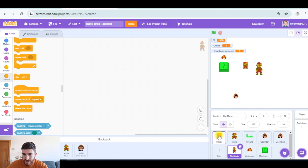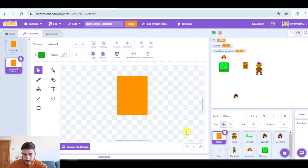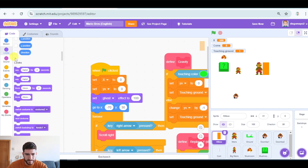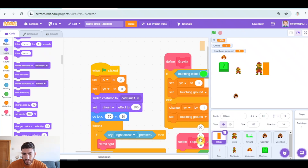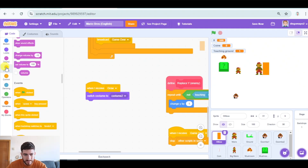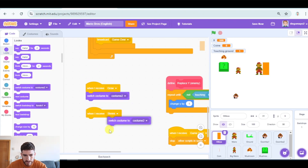In hitbox, when we start the game, we're going to switch to costume 1. We'll also put: when I receive 'grow', switch costume to costume 2. And we can put: when I receive 'shrink' — a message we will need later — switch costume to costume 1. This means that in Mario, these programs are going to get started when receiving 'shrink'. And obviously you can put that when we click on the green flag, we broadcast 'shrink'.